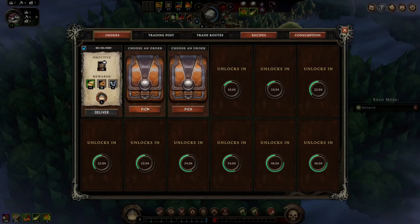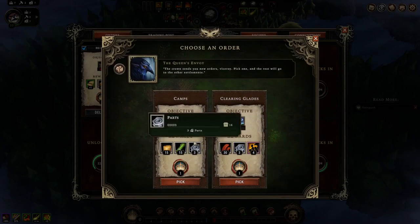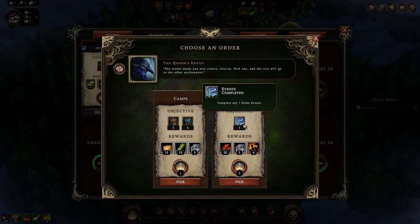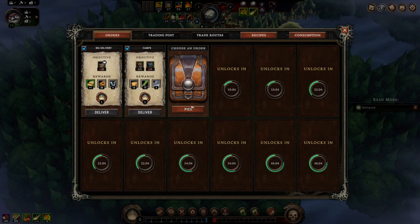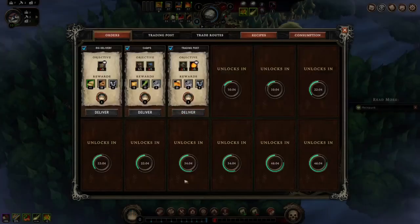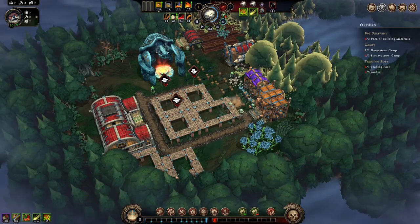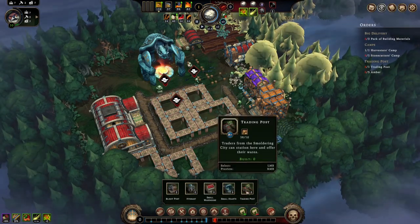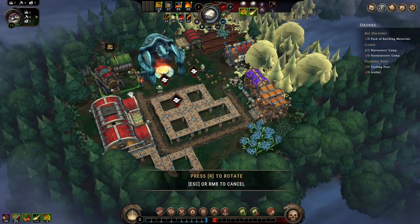Building materials or beaver resolve at 16 — let's do that because we can always use tools and bricks. Stonecutter's camp and harvester's camp versus events completed — I think we want that stuff. A trading post and some money, which will get us some biscuits. We'll do that one. So we'll place the trading post right up there for now.